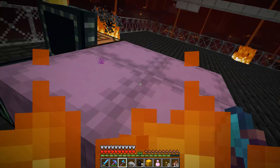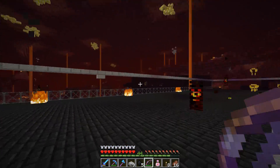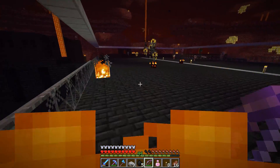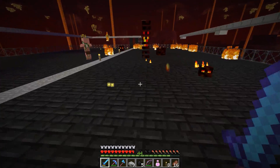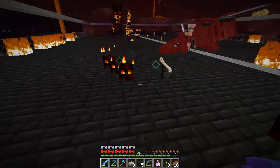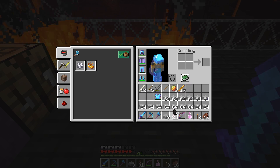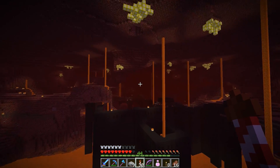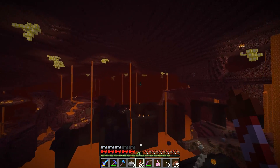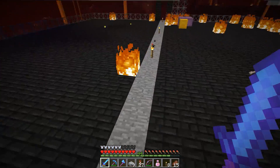Does my armor have Thorns? My armor must have Thorns. This has turned into a war zone — it's getting a little ridiculous. I managed to make everything despawn by flying away, but then it comes back so quickly. I'll just fly 120 blocks away — that'll make all that stuff despawn. That should be far enough. Now it'll take a little while for this whole farm to fill back up again.